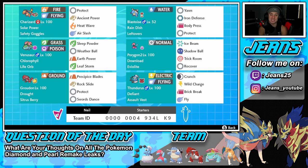The final Pokemon on this amazing squad is Thundurus, and I really like this set. It has Defiant as its ability, so it works well against all the Intimidate Pokemon running around in the series. It has Assault Vest as its item to soak up special attacks, then Crunch, Wild Charge, Brick Break, and Fly. This Pokemon is going to be great and can also do serious work when Dynamaxed.